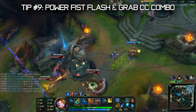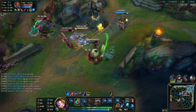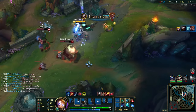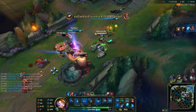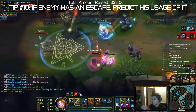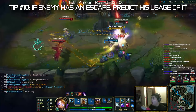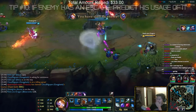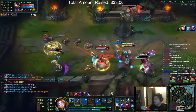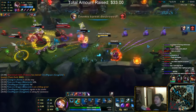Next is a combo that guarantees your CC and the grab: Power Fist, then Flash, and then you grab them when they're about to land on the ground. You want to walk away a little bit first so you can pull them closer to your team. Remember when I said Blitzcrank is all about prediction? If an enemy has an escape like Flash or a dash, you have to be one step ahead and grab where you think they're going to use it. Always got to be one step ahead.